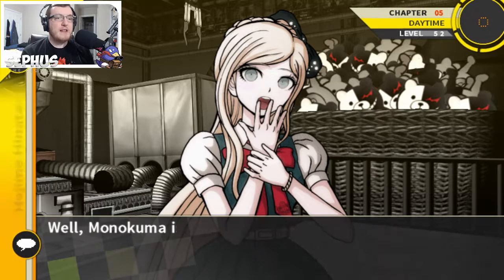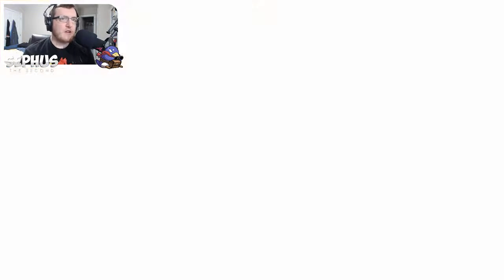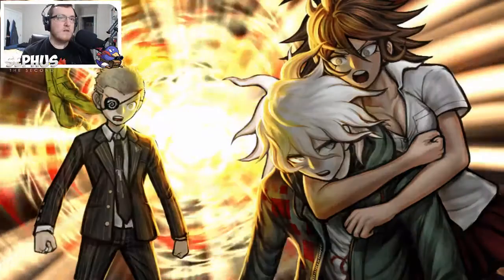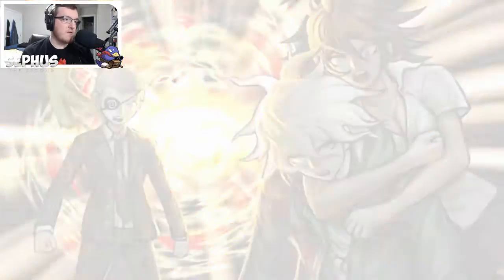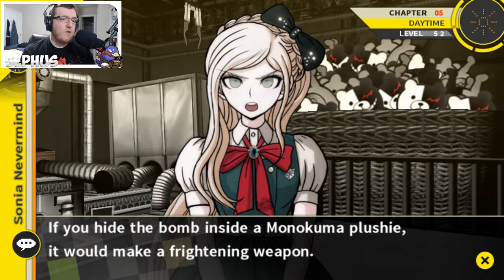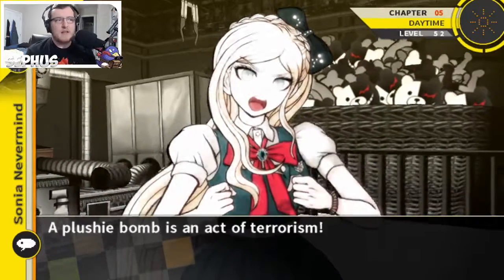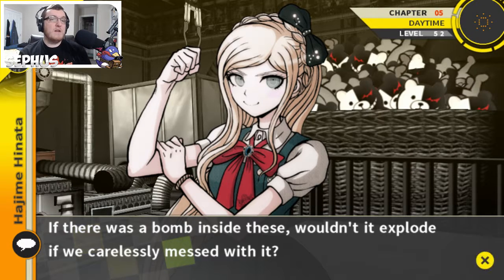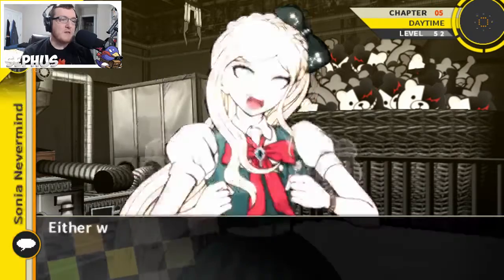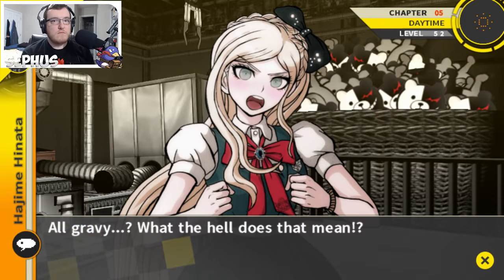I've never seen so many Monokumas in my life. While I was staring at all these Monokumas, a thought occurred to me — the bomb that was set and went off in the lobby might have been set up here. If you had a bomb inside a Monokuma plushie it would make for a frightening weapon. A plushie bomb is an act of terrorism. Let's rip these apart right away so we can confirm it. Wait — there's a bomb inside of these, wouldn't it explode if we carelessly mess with it?